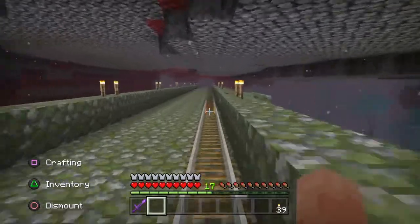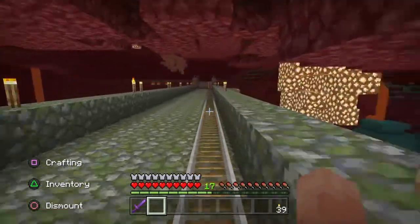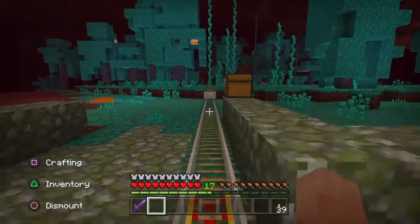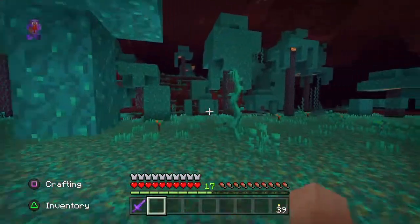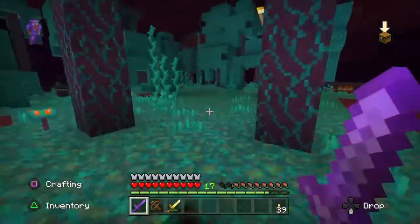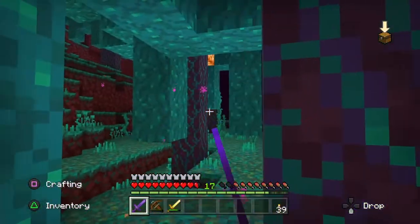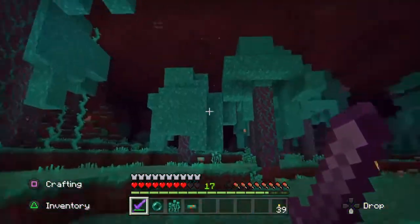Once we get out here we'll take our sword out and we'll actually just start walking around and eventually we'll stumble across some Endermen. As you can see the biome we're looking for is the blue one on our right-hand side. Just jump out and start wandering around and they'll randomly spawn all over the place. There's one just over there. All we need to do is attack him with our sword. It takes two or three, up to four hits to kill an Enderman.